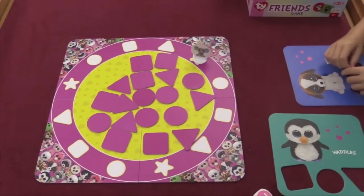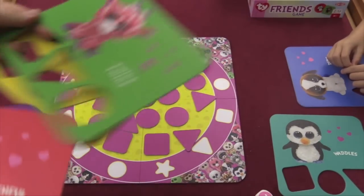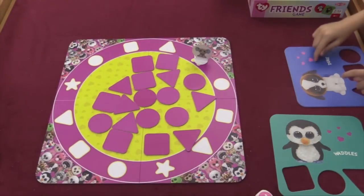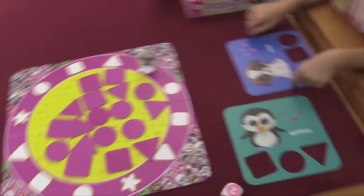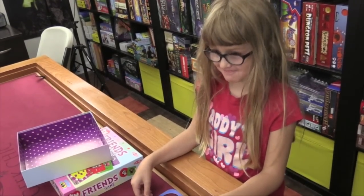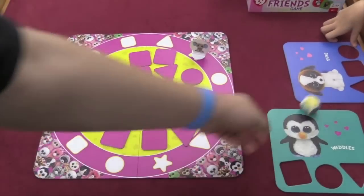Here's the board. Each player is going to get their own player board. So you have Coconut and Twigs and Wishful and Rocco, and I'm using Waddles and Ruby is using Duke. You like Duke? Yeah, he's so cute. Waddles is fine. So what you're going to do on your turn is roll the big die.